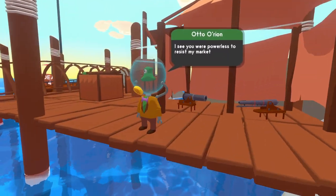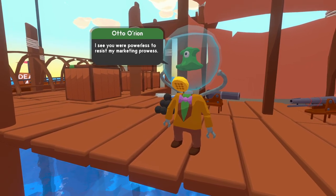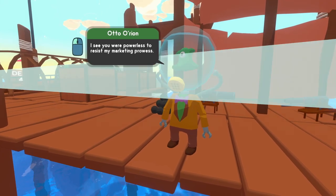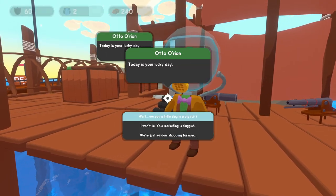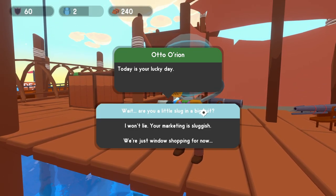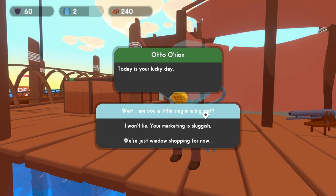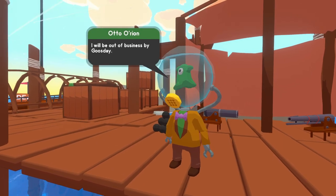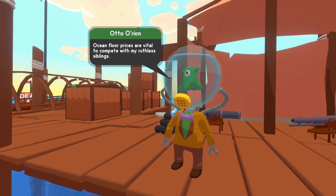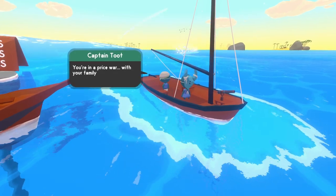We're going to go over here to our first merchant, Odo Orion. The game has lots of merchants. This guy is going to allow you to upgrade your ship, buy a new ship, or sell ships. You can actually have more than one ship in your fleet to help you along the way. You can also buy and sell resources you find along the way. As an example, we're going to be able to sell him pearls in order to purchase some upgrades.